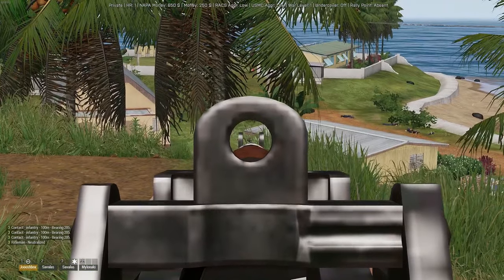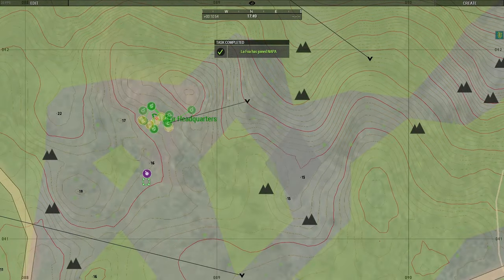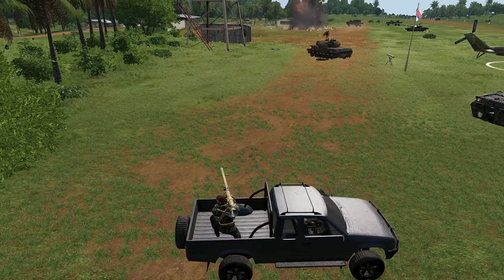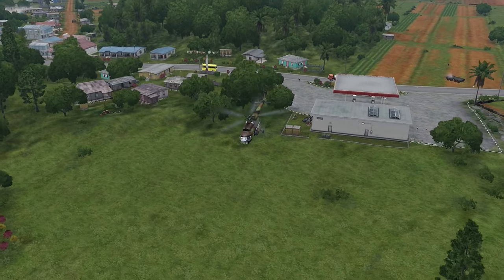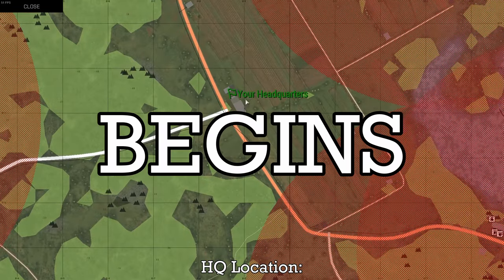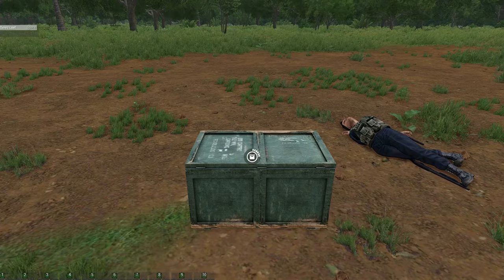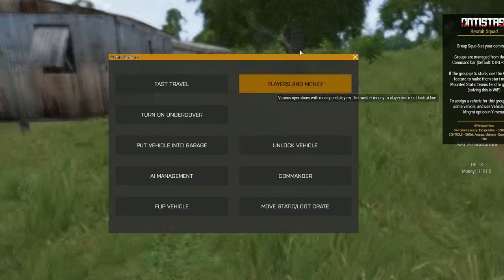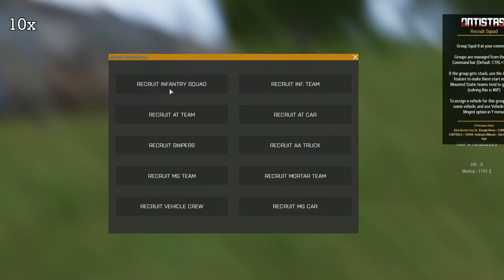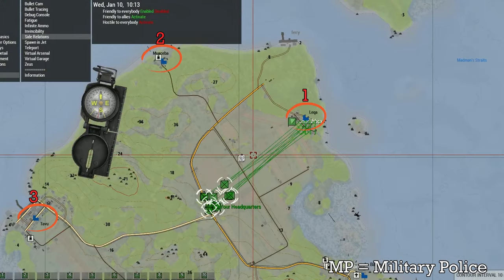Unlike typical rebellions, I'm going to liberate Tanoi using only AI recruited from the commander menu without firing a shot — from liberating towns and bombing outposts to attacking airbases and holding off enemy forces. To begin with, we prepare 10 teams of 4 AI with the goal of taking on the MP forces in 3 different towns.